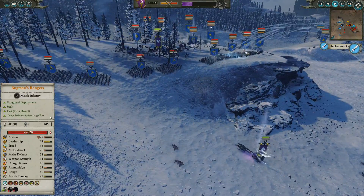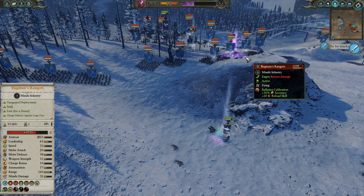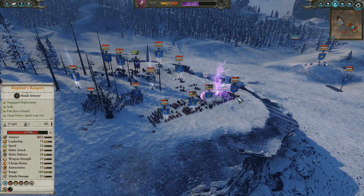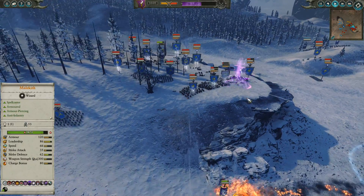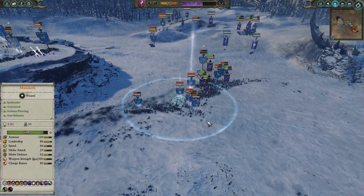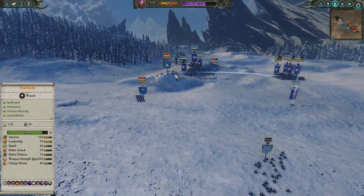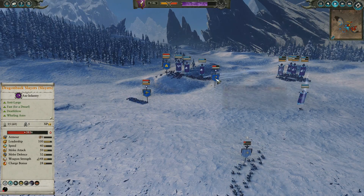Malekith goes over to try and put a Vortex into the Bugman's Rangers — works out a Charm Vortex and a Wind Spell, absolutely annihilating two or three of those Bugman's Rangers. They are basically done and dusted. This front line is getting quite a beating as well. This flanking unit has basically absolutely annihilated the Organ Gun — it is almost useless.